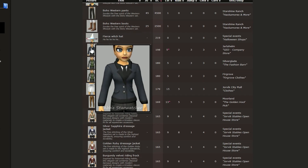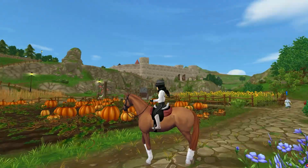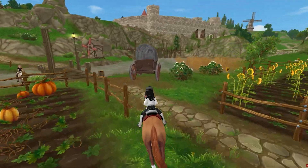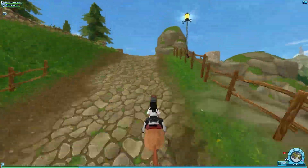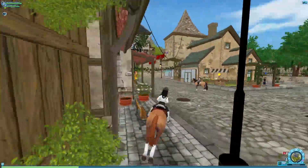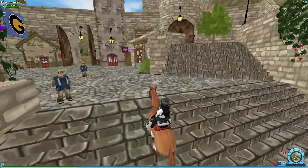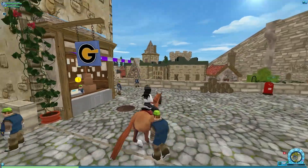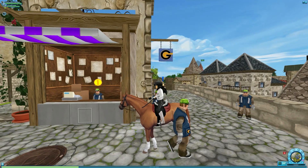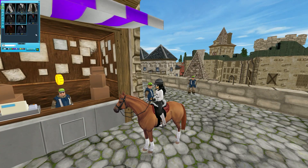I accidentally ended up at Yalaheim — I didn't even plan this — but we're going to ride over to the GED store. I'm going to be honest, I'm kind of scared, because nowadays you can buy a pet for 200 star coins, you can almost buy a horse for 200 star coins, and I'm going to buy a shirt. But the thing is, I don't think I have enough reputation for it.